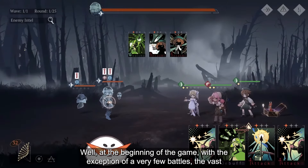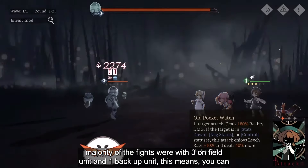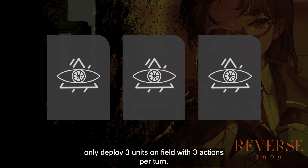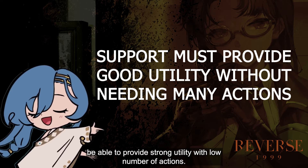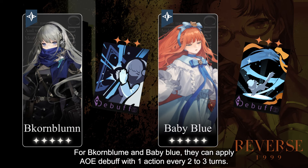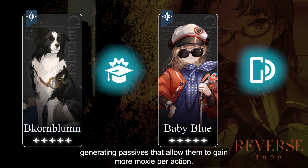At the beginning of the game, with the exception of very few battles, the vast majority of the fights were with 3 on-field units and 1 backup unit. This means you can only deploy 3 units on-field with 3 actions per turn. With actions being so scarce at the time, to be considered viable, a support unit must be able to provide strong utility with a low number of actions. For Cornbloom and Babyblue, they can apply AoE debuffs with 1 action every 2-3 turns. Characters like Pickles and Regulus have strong damage themselves and have powerful moxie generation passives that allow them to gain more moxie per action.